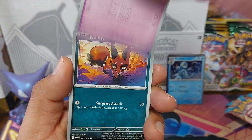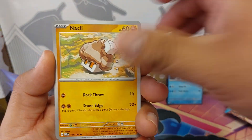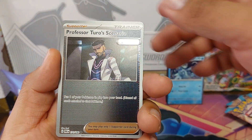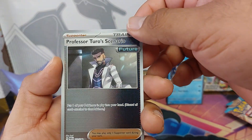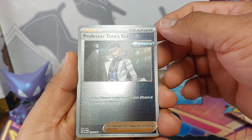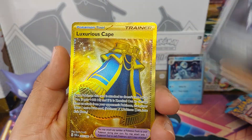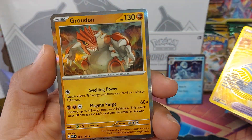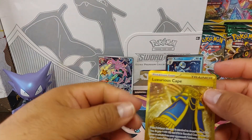Onix, Klinklang, Ferrothorn, Curse Duster, Orbeetle, Professor Turo scenario reverse. Pretty cool card — Luxurious Cape, and a Groudon holo. So we got a gold card.